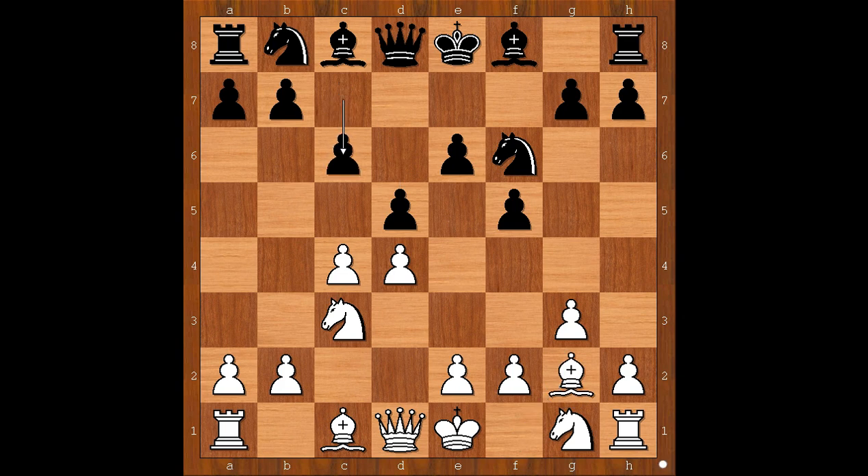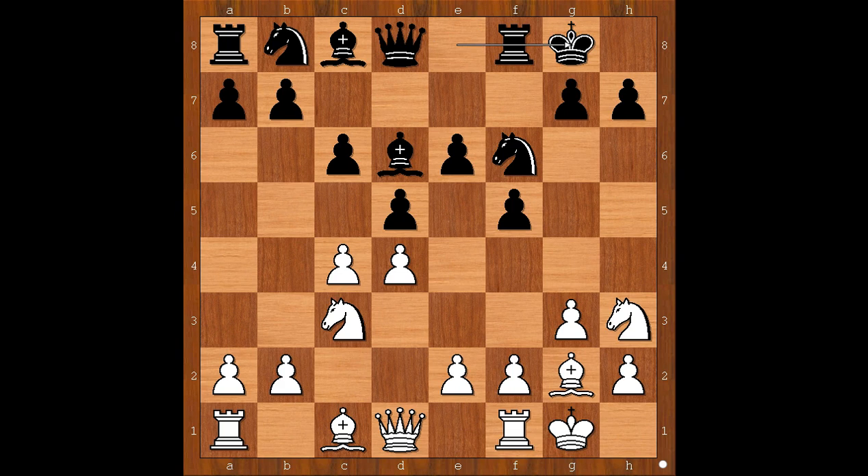Bishop to g2, c6. Knight to h3 was played. Knight to f3 is the most played move. Knight to h3, bishop to d6, and both players castled king's side.